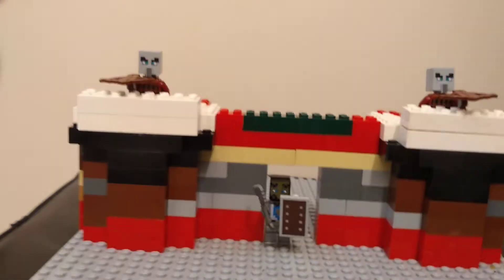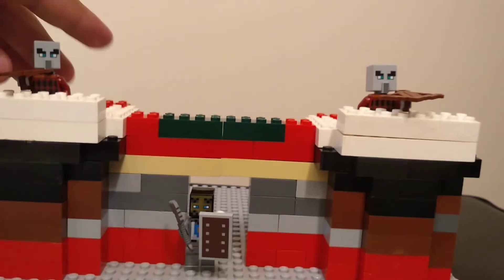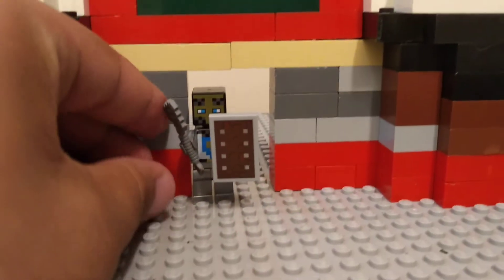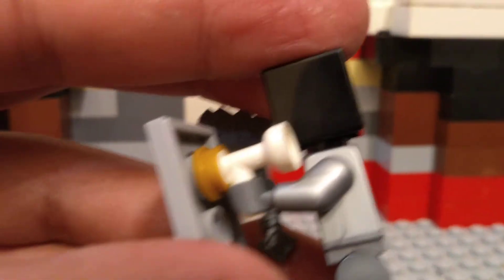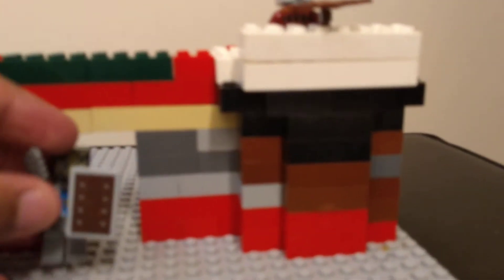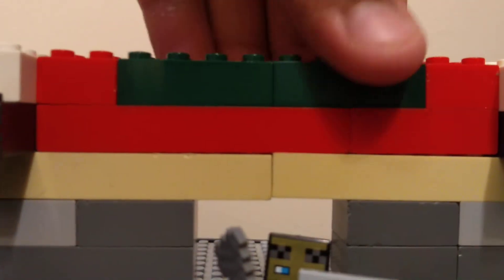We'll start off with the minifigures. We have these bowmen, we have pillagers up here with their crossbows, and then we have a knight from the Minecraft set. This is not the original shield design — that little piece is a clear plastic one, but we decided to stick it on for the video. He's got an axe. Now, the way to make this castle look very fortified: you see these little cracks right there — you place a brick over that crack and it makes it more fortified.